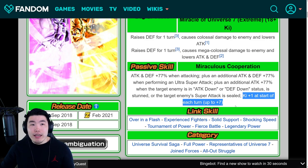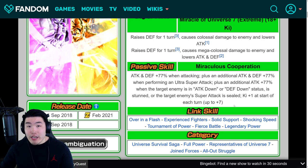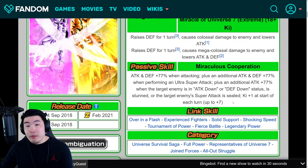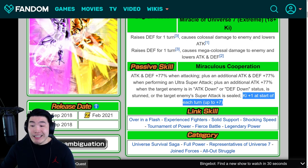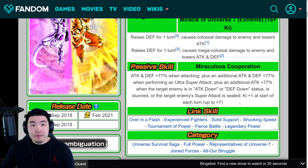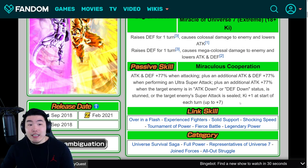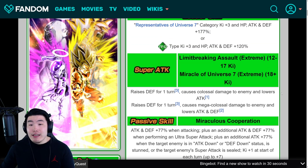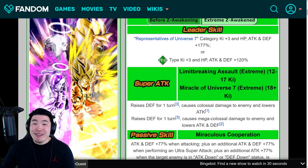The Ki gain is also huge. If you're running them with an orb changer like Tien, it wasn't a big problem, but if you didn't have Tien or another orb changer on the team, sometimes you wouldn't be able to get that 18-Ki Super and you'd be missing out on a lot of attack. The fact that they can get up to Ki plus 7 now means they essentially start with around a 12-Ki Super, so all you need is a couple of orbs to get that 18-Ki, which is going to be awesome. This EZA is pretty much exactly what I expected, and it's crazy, crazy good.